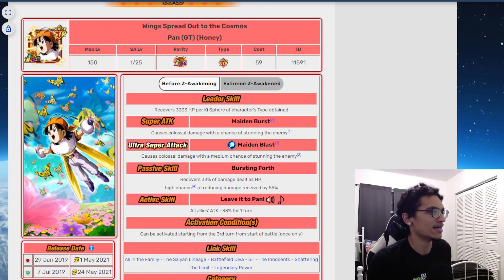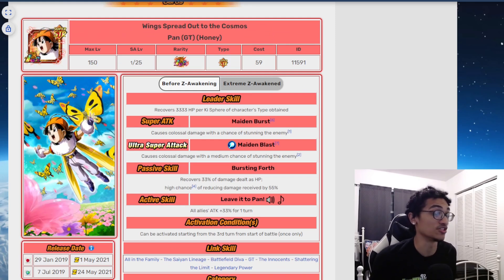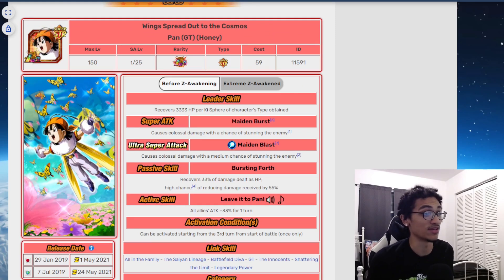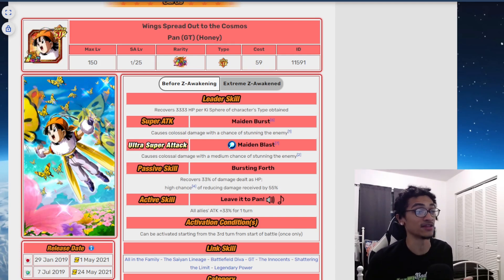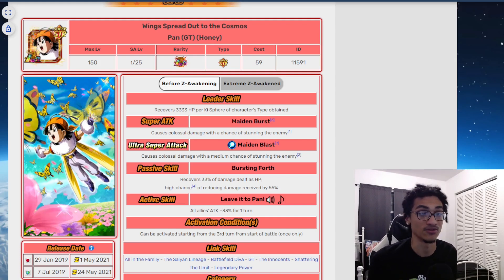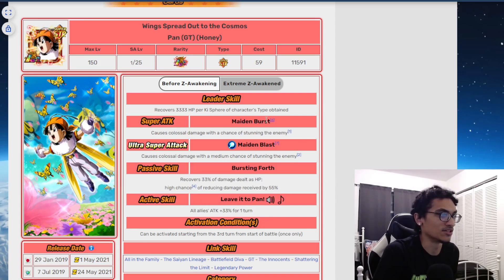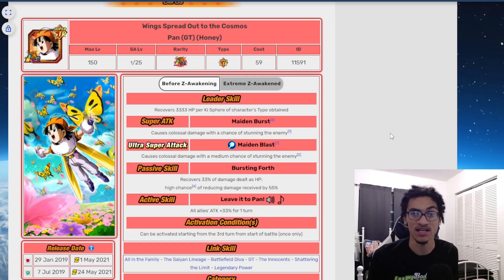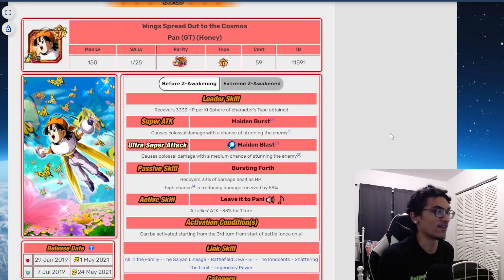As an LR during the battle road meta, she performed rather well because she had a stun in both her 12 and ATK super attack, as well as HP recovery and a 50% chance to get 55% damage reduction. That 55% damage reduction was obviously a coin flip, but it was worth burning the item for B-Pan because her active skill was quite powerful — she recovered HP and had that stun chance.